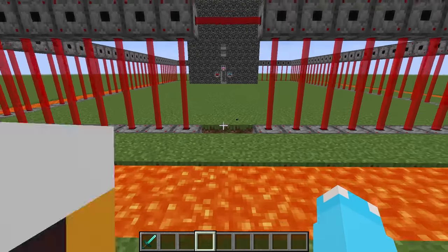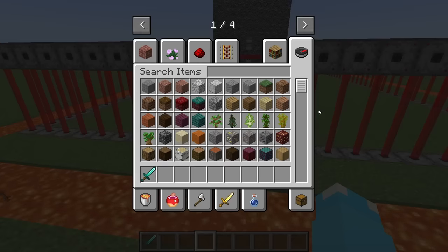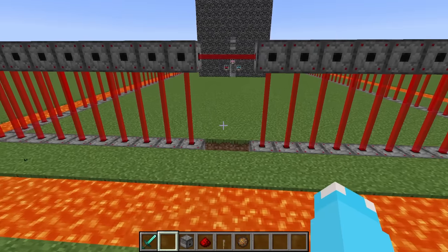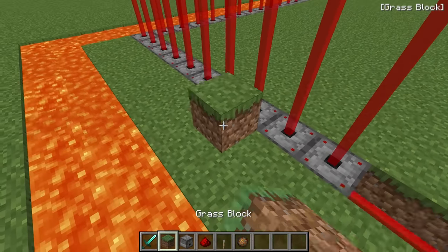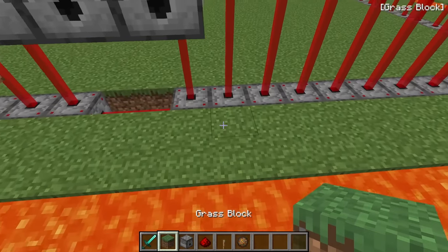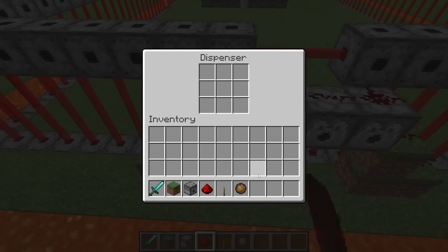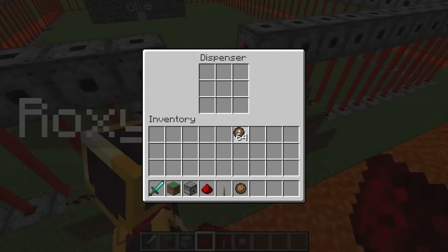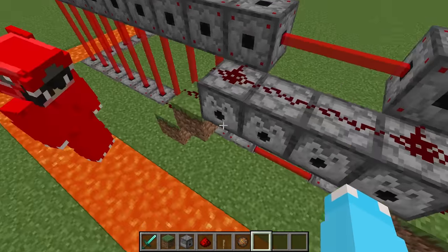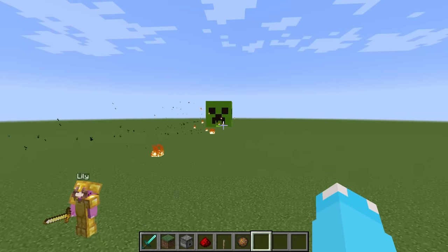First we have to break these laser blocks to make an entrance, and we're gonna make a fireball cannon shooter. All we need is some dispensers, redstone, and a lever to activate it. Make a little staircase up, add dispensers, then make the staircase go down and add redstone on top. Fill all the dispensers with fireballs — they're completely filled and ready to fight the creeper. Let's test it out: flick the lever and oh my gosh, it's attacking the creeper!